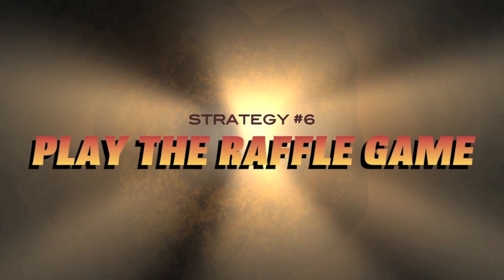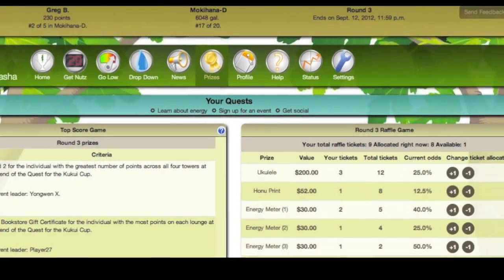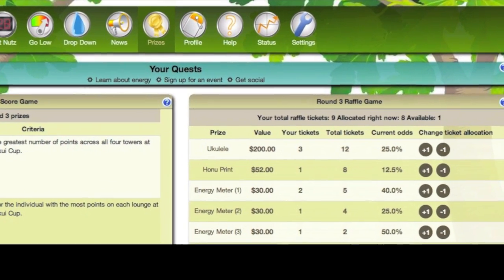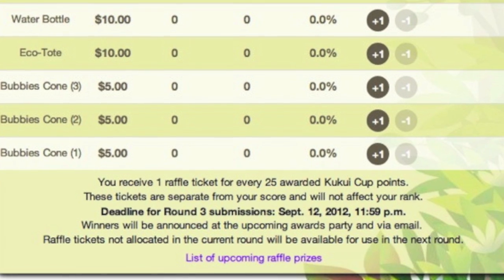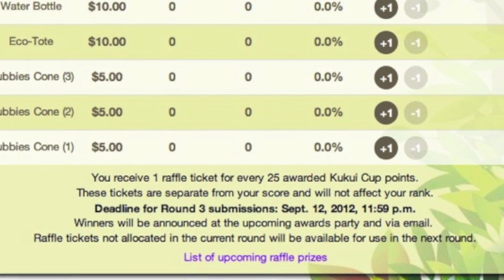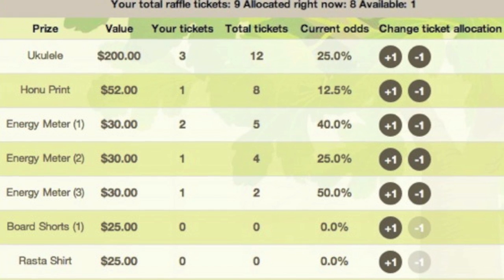Strategy number six: play the raffle game. The final secret of the Kukui Cup Masters revealed in this video is to play the raffle game early and often. The rules of the raffle game are simple — every time you accumulate 25 Kukui Cup points, you get an additional raffle ticket. You can allocate your tickets to one or more of the listed prizes.